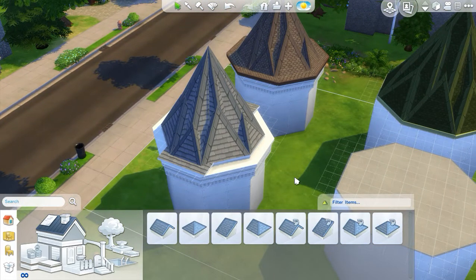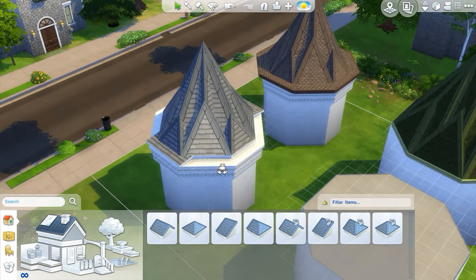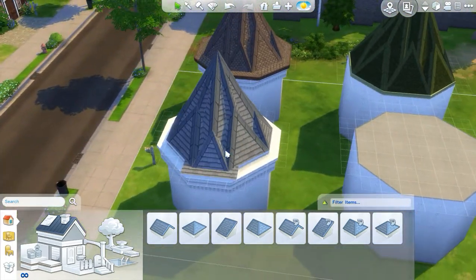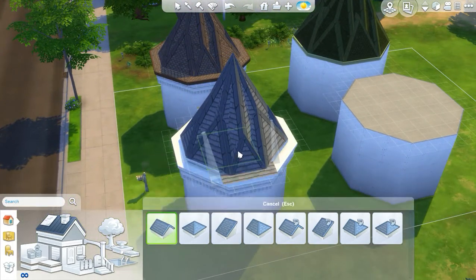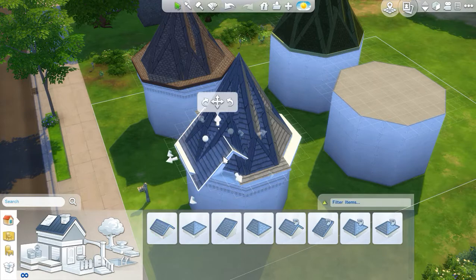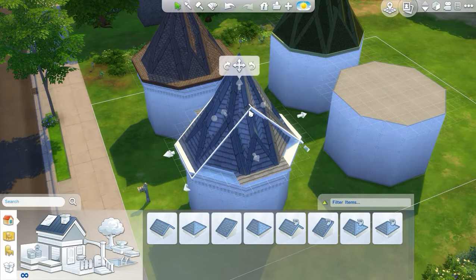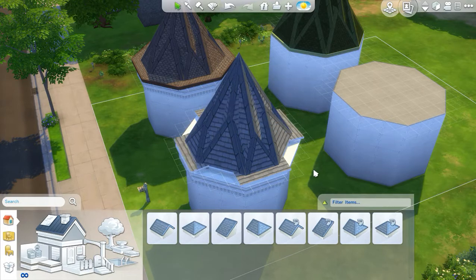A gable is going to extend half a square further out than a hipped roof, if you don't adjust the eaves. That extra half square is really what brings us out to the edge of the entablature — the eaves on the gable go out that half square and line us up. Let's do the same thing on the other side: bring it through and then flatten it down.